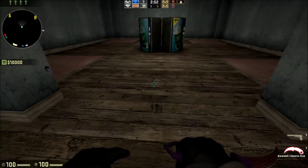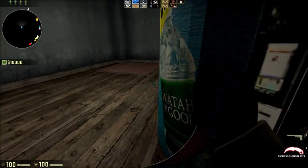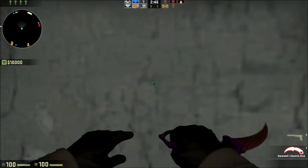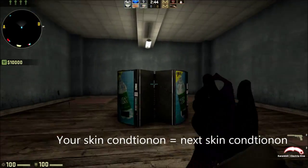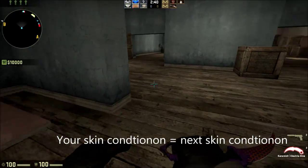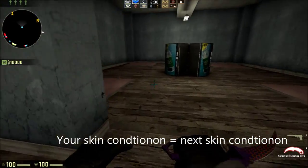Let's say you have a knife and you have no skin for it — I have no idea what happens, I guess the game chooses at random. Whatever skin you have, the next thing you put on it is going to be in that same condition.